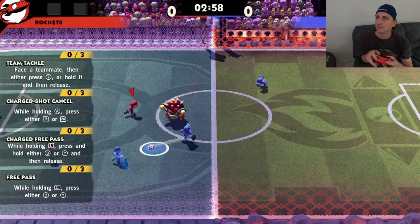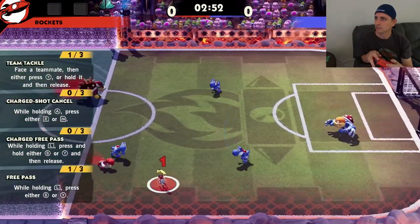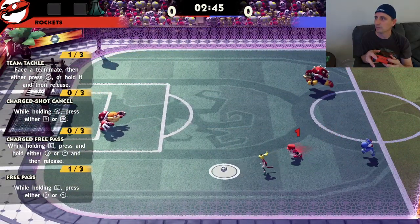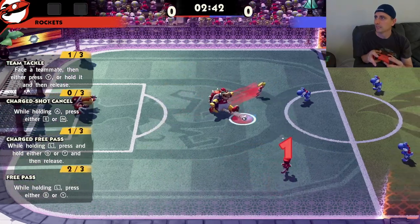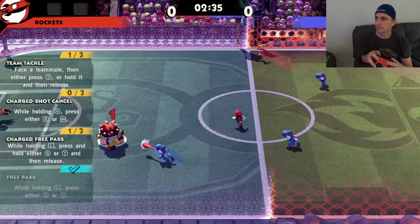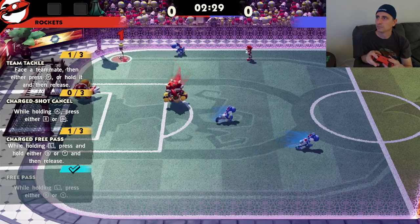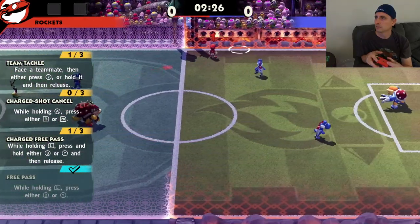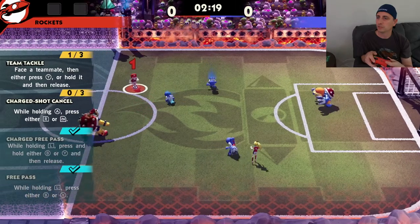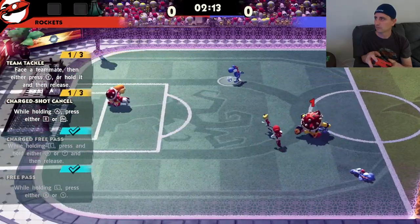We're going to test some skills. Team tackle — I did a team tackle, what else do I have to do? A charge shot — it probably wants me to cancel it because that's what it taught me. I need to do a free pass. Now I need to do a charged free pass. Hold on — that's got to be the charge. You can see the charge of the ball getting blue. Charge shot cancel — there we go.